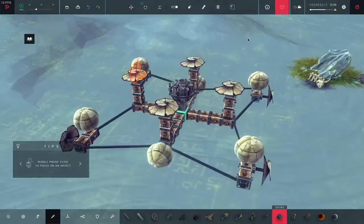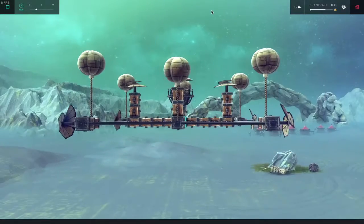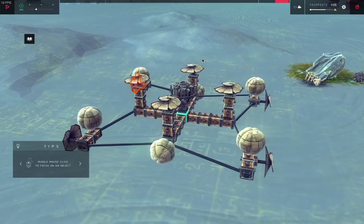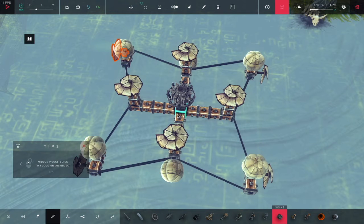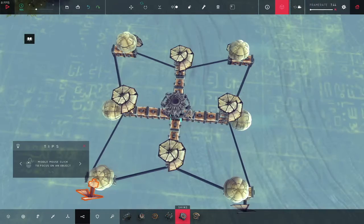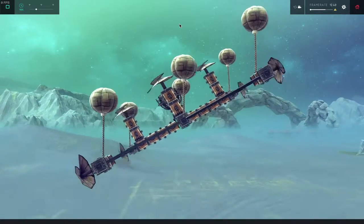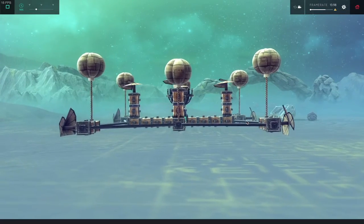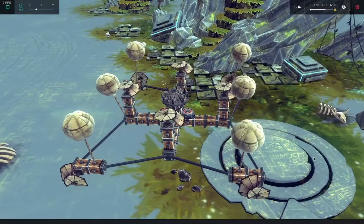It wouldn't be in one of my videos if there wasn't a bomb — and it actually still flies! Okay, come back down. I see why — when I want something to explode it doesn't, and when I just don't want it to, it explodes.